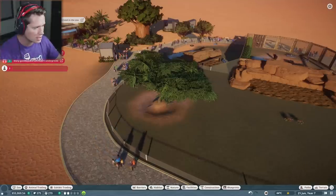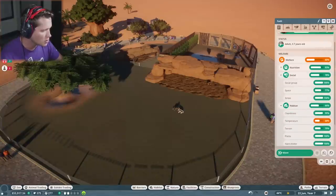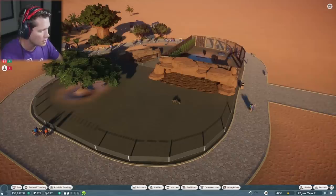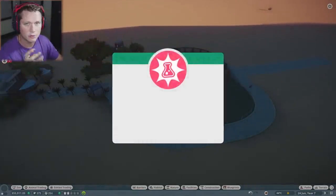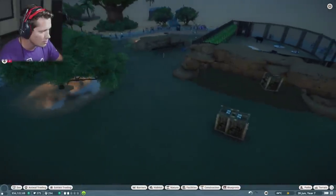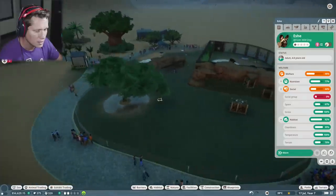Looks like we've got some problems with staff — why are we fighting? Let me check their social. Social group is good. Is fighting just a part of these guys? It says they're too hot. Also enrichment is bad. So I'm going to box all these guys up, then we're going to turn our vet research on. We've got to get our vets working on the wild dogs to make sure we have exciting enrichment for them to play with. I'm going to put our vet on the African wild dogs — do your thing, Oscar. As the guys continue coming in, they're so cute — I'm going to box them up for now and unbox them when the time is right.